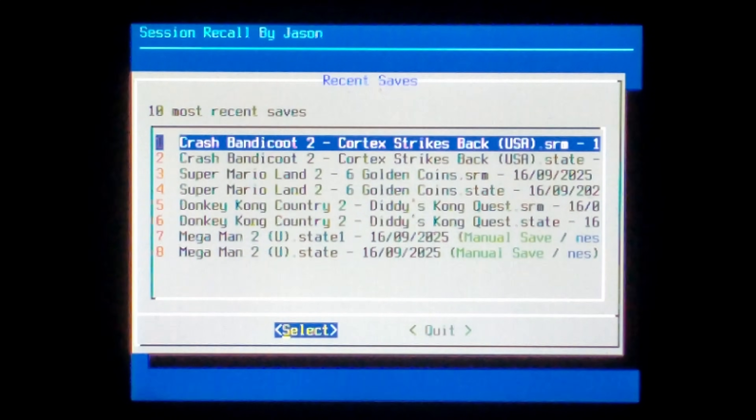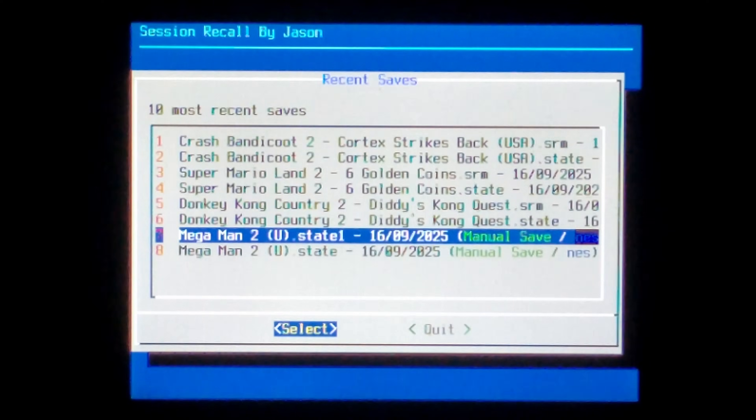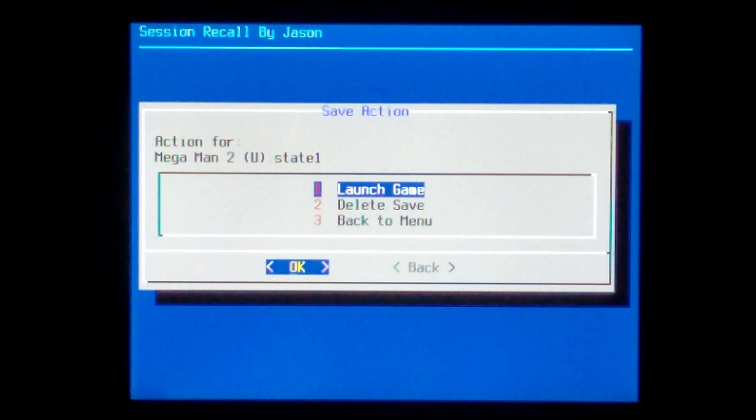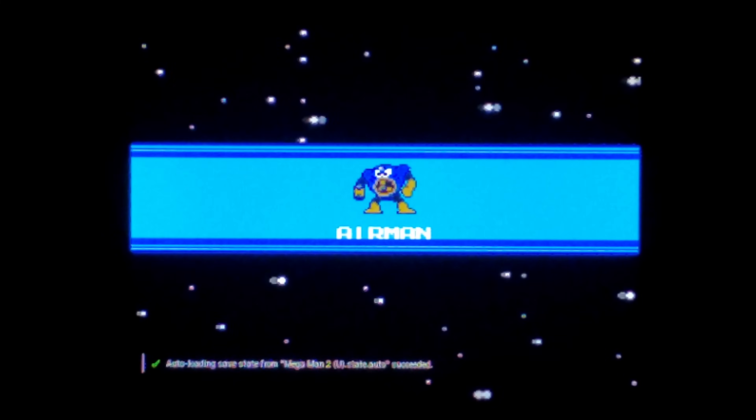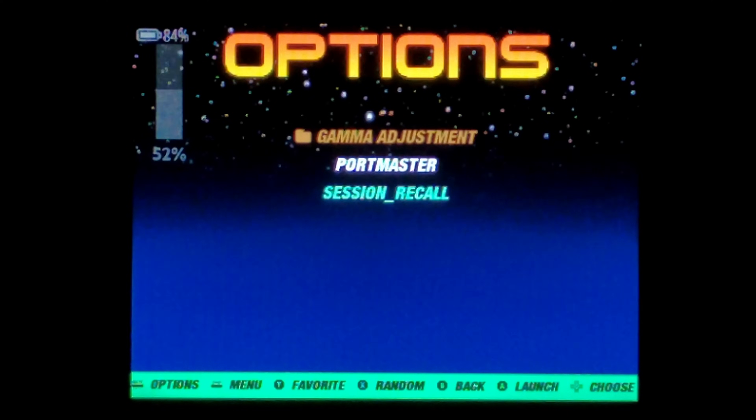This time I do have a better selection of games we can test — we've got PlayStation 1, Game Boy, Super Nintendo, and Nintendo. We might try NES just to see if that works. We'll go select and launch the game. Perfect, it did work. Once again, if I quit out and go back to the main screen, it does take us back to the options menu with Session Recall automatically selected.